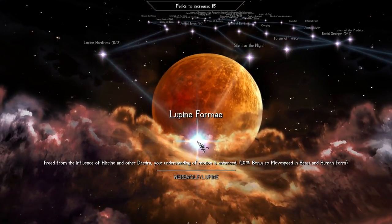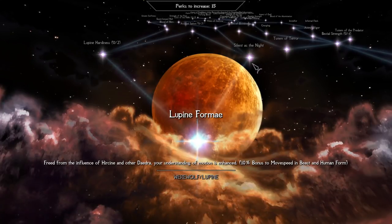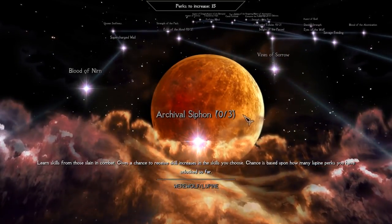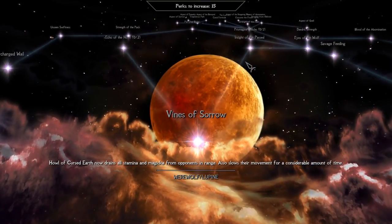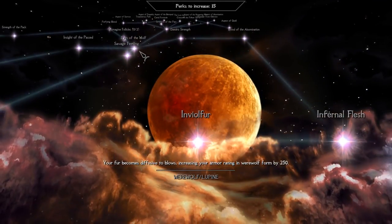When becoming a werewolf, you need to choose a path and follow it. The left bottom branch is Lupine perks, the right bottom branch is Hercine perks. Top middle perks are common and available for both paths, and the top left and top right branches are Lupine and Hercine respectively.